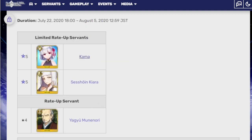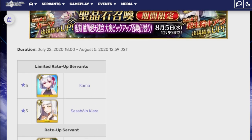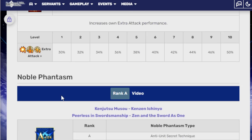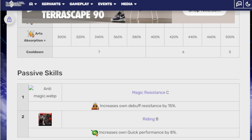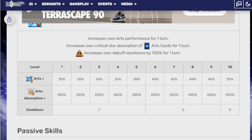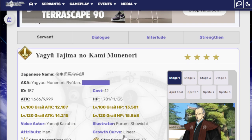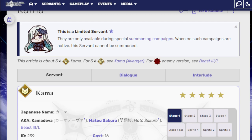And then Kama, obviously. Yagyu — he's good. That's basically all I need to say. I think he is story-locked, so if you have a chance to get him, that'd be nice. He's a single-target arts servant — that's all you need to know. He is extremely powerful, actually. Very nice, and he's arts, so if you have Castoria, you have your single-target arts dude for sabers. Not to be underestimated at all.